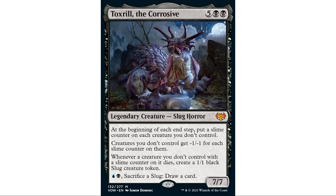Toxril is a seven-seven. At the beginning of each end step, put a slime counter on each creature you don't control. Creatures you don't control get minus one, minus one for each slime counter on them. Whenever a creature you don't control with a slime counter dies, create a one-one black slug creature token. And you can pay blue and black, sacrifice a slug to draw a card.